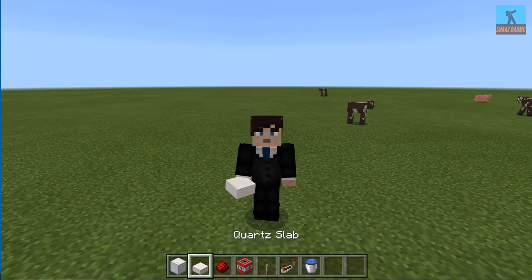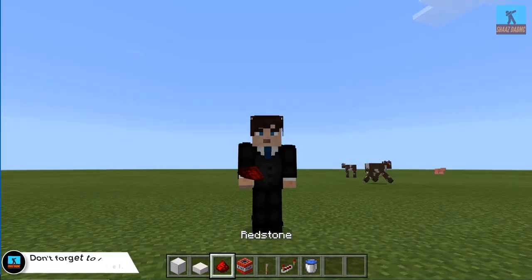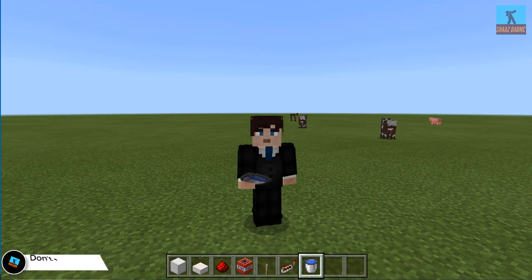First thing we will need is some blocks of iron, a cooled slab, redstone, TNT, a lever, redstone repeaters, and a water bucket. Let's get into working!